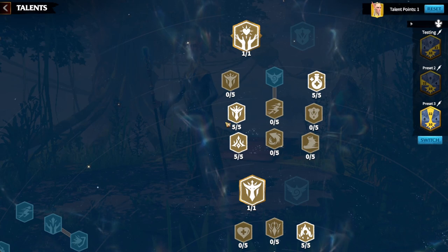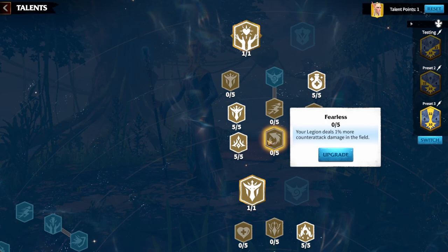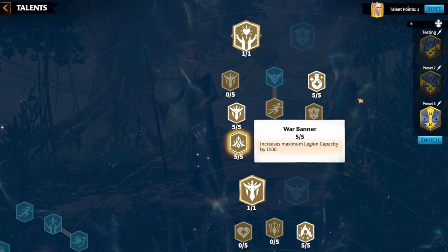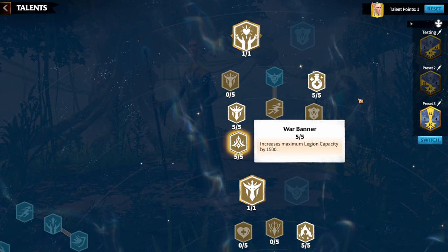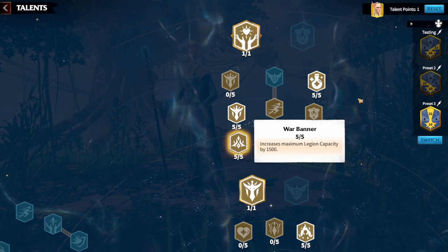Legion Capacity is king in my opinion at the next tier, though there's an argument for Synergistic Parts if you've already invested in counter-attack damage — you could get nearly 9% extra counter-attack damage on your mage march. But for me, more legion capacity is more beneficial: more damage, quicker kills, longer sustain. There are only pros to having it.